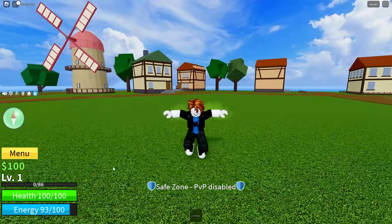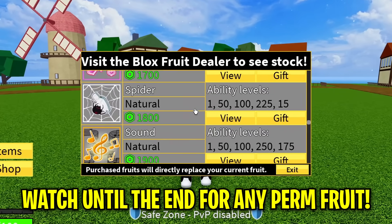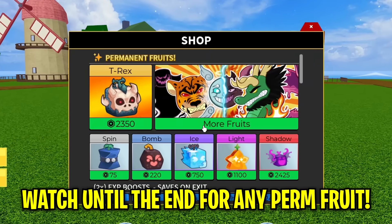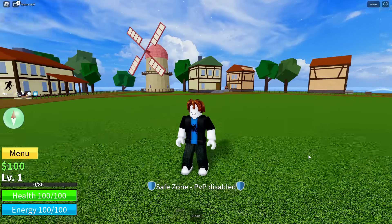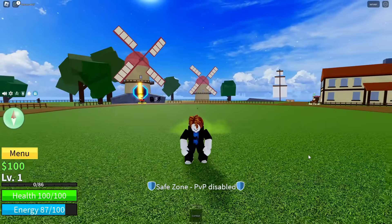Make sure to stick until the end, because if you make it all the way through without skipping, I'm going to be giving you guys any permanent fruit of your choice — it could be the Kitsune, Leopard, Dragon Rework once it's released — along with any game pass you want. You just watch all the way until the end, that's how you get any permanent fruit you want.